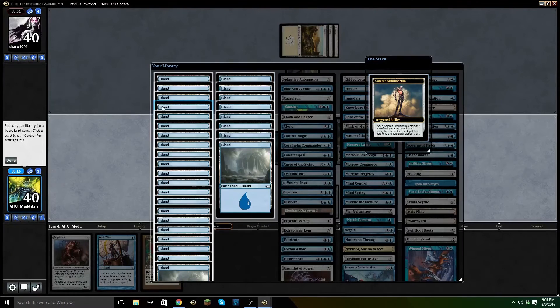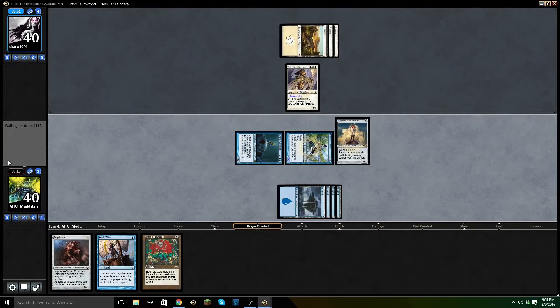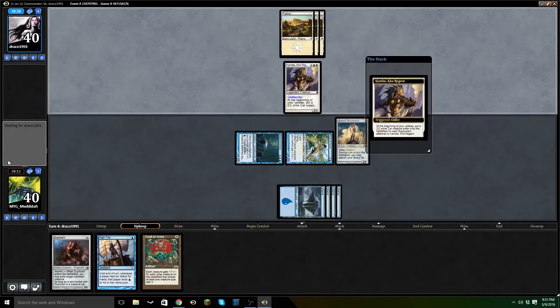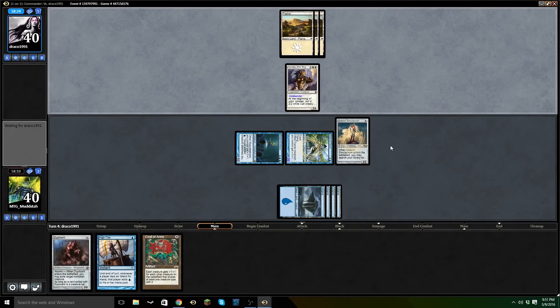Solemn gets a lot of flack. In competitive, he's actually quite slow — you don't really want to be tapping out to get a basic at that point. If you're playing less competitively, I think he's a fun card. He's a great way to sac for a card draw, and if you can recur him a couple times, he does decent work. Like right now, he's probably going to provide us with a decent blocker. We'll draw a card, and we'll be able to play Mistform Ultimus. I'm pretty happy with it.